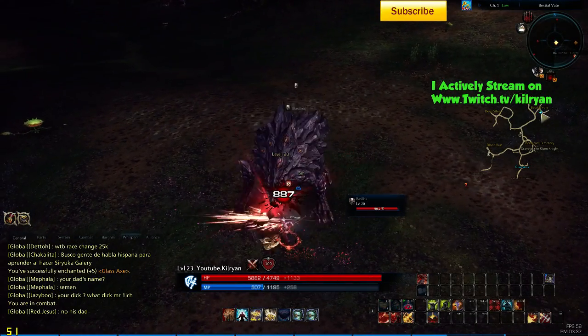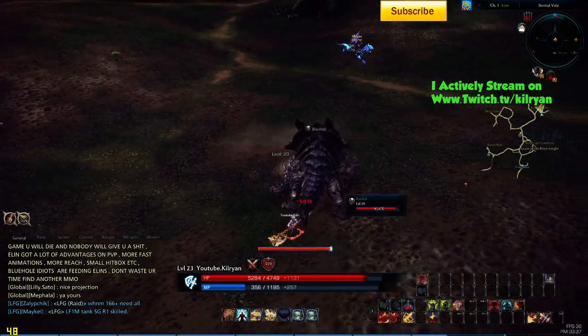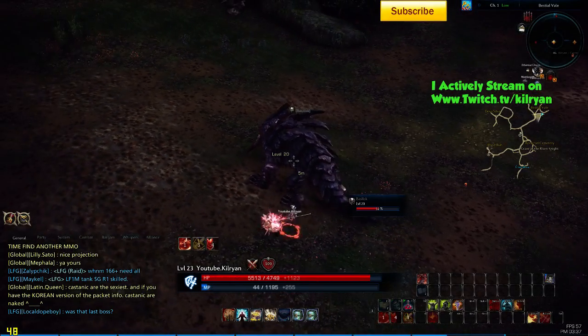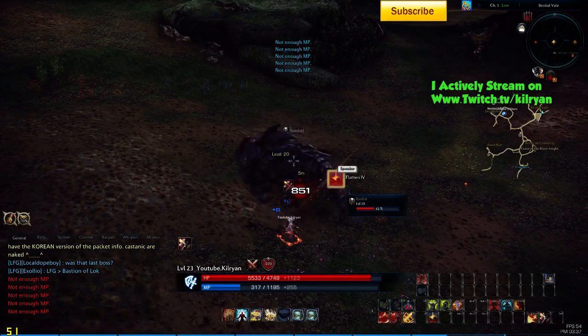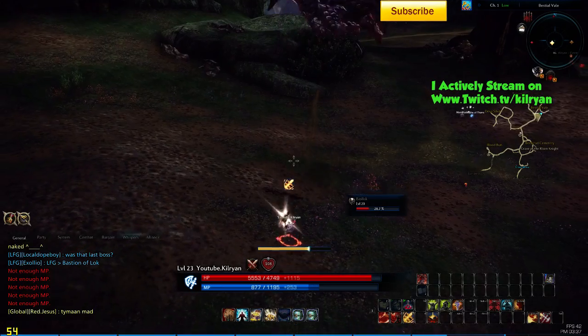Let's check what my crit chance is like. This is a level 20 Basilisk while I'm on my level 24 character. Okay, so I'm getting a lot of crits. This is a pretty drastic crit chance improvement. Oh my goodness — crit on crit on crit on crit. I just had five crits in a row.